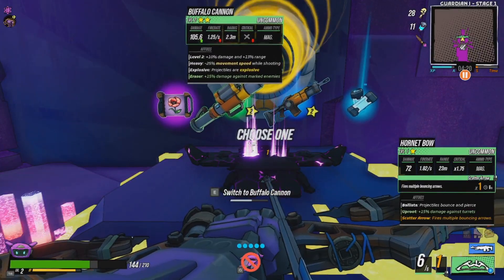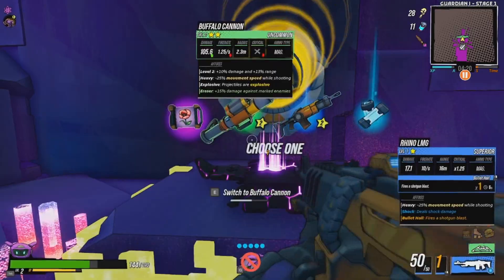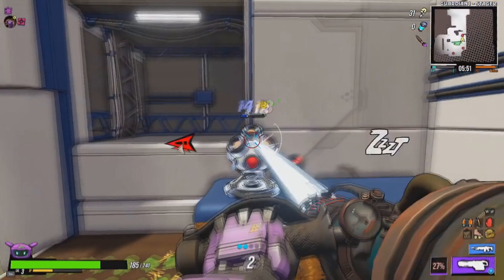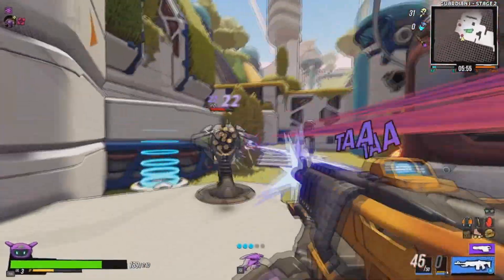The other thing is when you go into the purple rooms that normally you'd have to do an obstacle course, it's just automatically giving you what you want for items. And when you complete a level, it'll give you a glitch. This is a modifier that's against you, so you can get overprices that cost more for power cells.